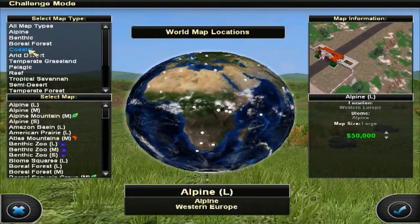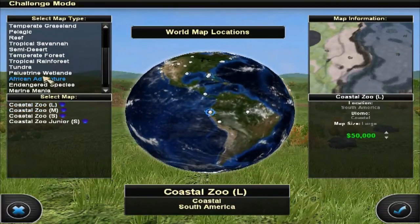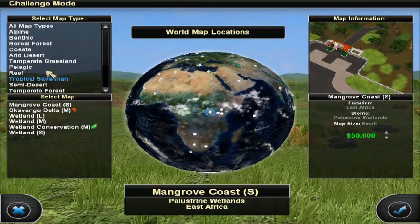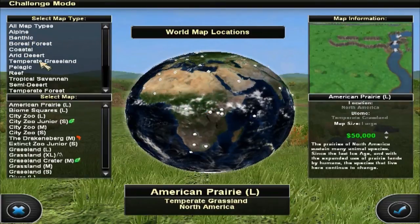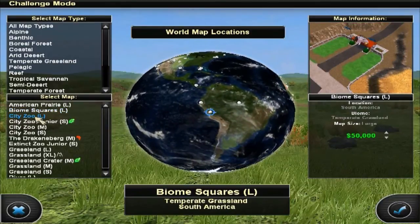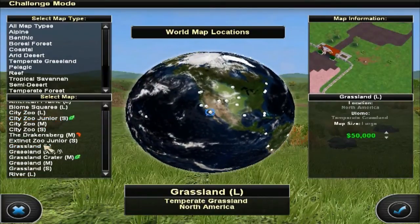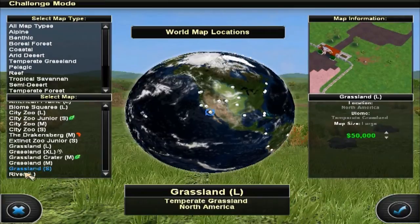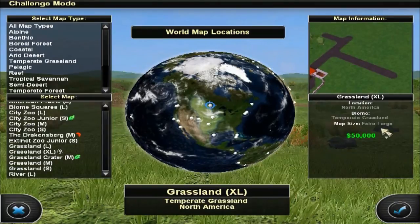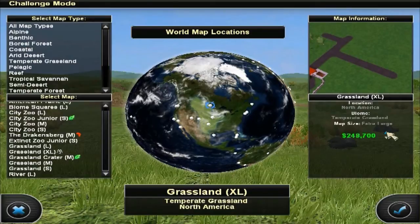Where do we want to put our zoo — do we want a coastal type one? We want a large zoo, we definitely want a large one. I usually do the city one, but I'm not so sure, because it feels like some of them are really small. I think we're going to go for this one — ooh, extra large. Let's increase our starting money by quite a bit because we're going to be millionaires.